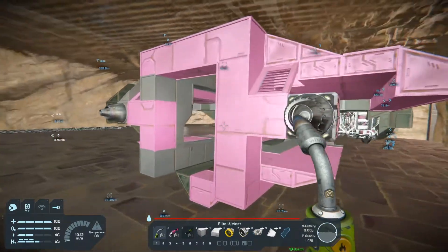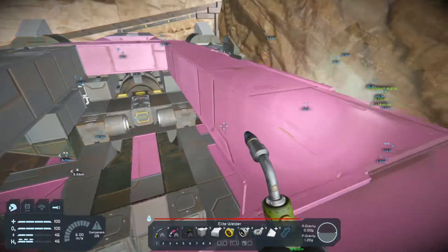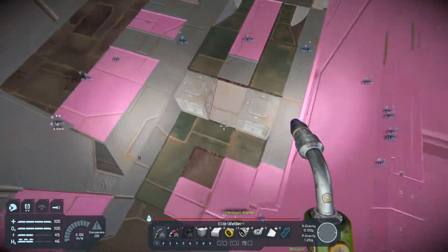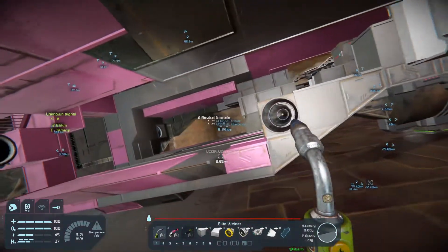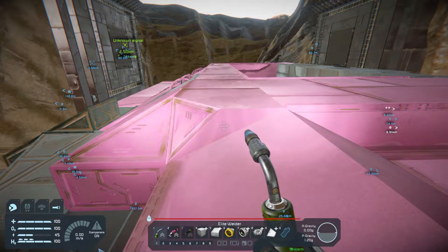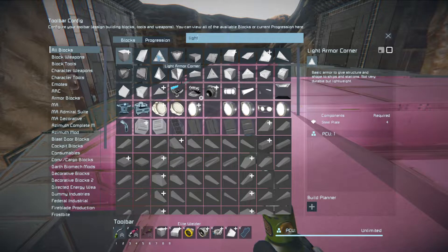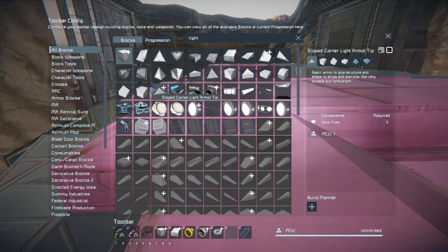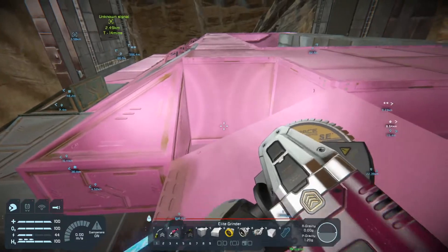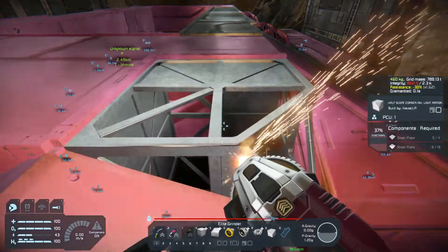Hello all, Havoc here. On our last episode we're working on our new ship. The pink is literally just for contrast so I have an idea what blocks I've replaced, and it gives you guys an idea too where we're at. A comment from last episode: 'Havoc, the block you're looking for is on the fourth one over.' Boom, thanks for pointing that out — that block does exist, I appreciate you. That's fantastic, really super cool.